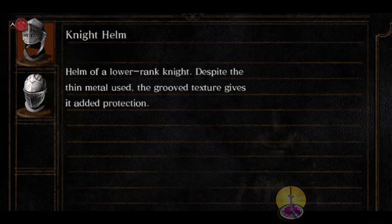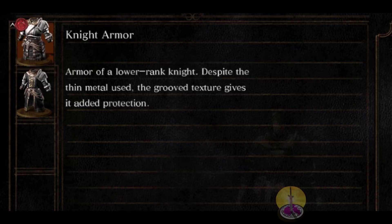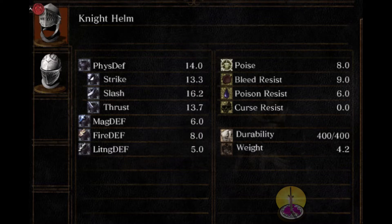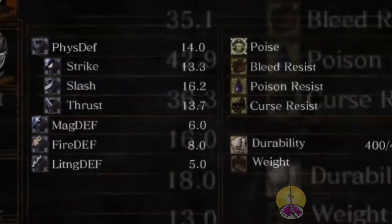I've got the elite knight helmet on the other side, and you can see they're almost identical other than some small stylistic changes. Stat-wise, they're close but not quite the same. Stats: physically it holds up 14 defense, which is not bad — it's your starting armor, but still not bad. Magic defense at 6, eh. Fire is acceptable at 8. Lightning even less at 5. Poise is acceptable at 8.0. Bleed resistance, eh. Poison resistance, eh. And no curse resistance. Durability is plenty at 400, and the weight is acceptable.